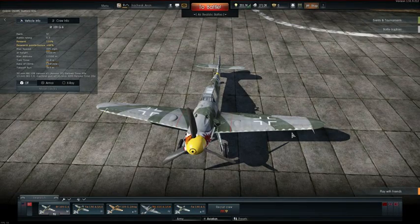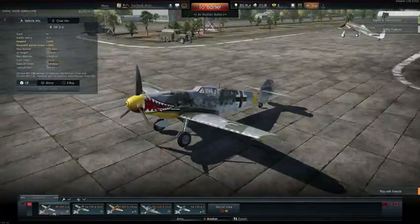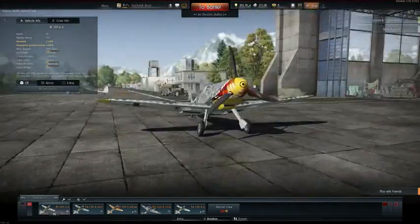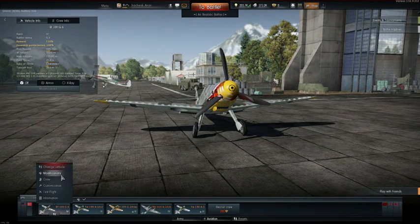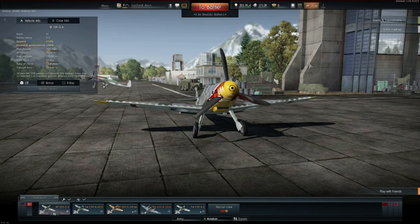Welcome everyone back to War Thunder with Hedgehog's Clay. Today we will be taking out the Bf 109 G-6, which is a great plane which I have researched quite a bit — well, some modifications I suppose since I last recorded the video. Let's hop into battle, shall we?